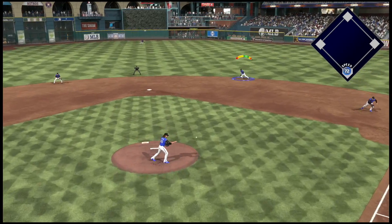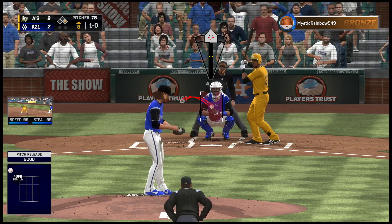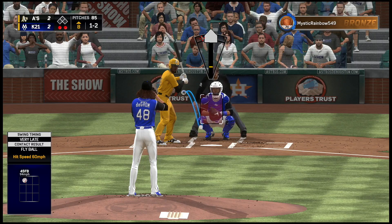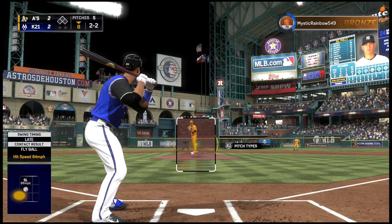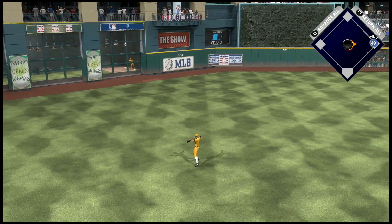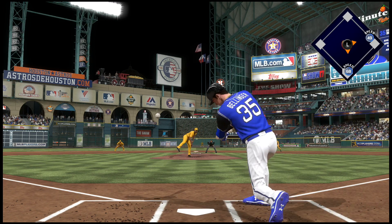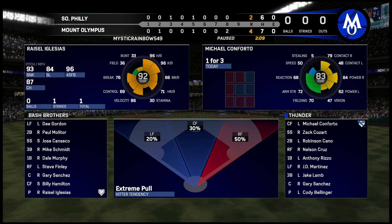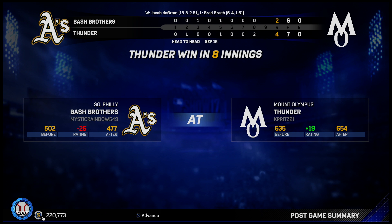Top of the eighth, a grounder gets through to second - he has a runner at first. They bring in a pinch runner, we knew he was stealing, throw to second and he's out. Big out right there. Gordon chases one in the dirt, we get him at first - out of the eighth. Bottom of the eighth, Gary Sanchez hits a grounder past the shortstop - runner at first. Cody Bellinger comes in to pinch hit and goes deep into left field - a two-run shot! We take the lead four to two. After that home run the opponent rage quits, giving us some extra upgrades. Big victory.